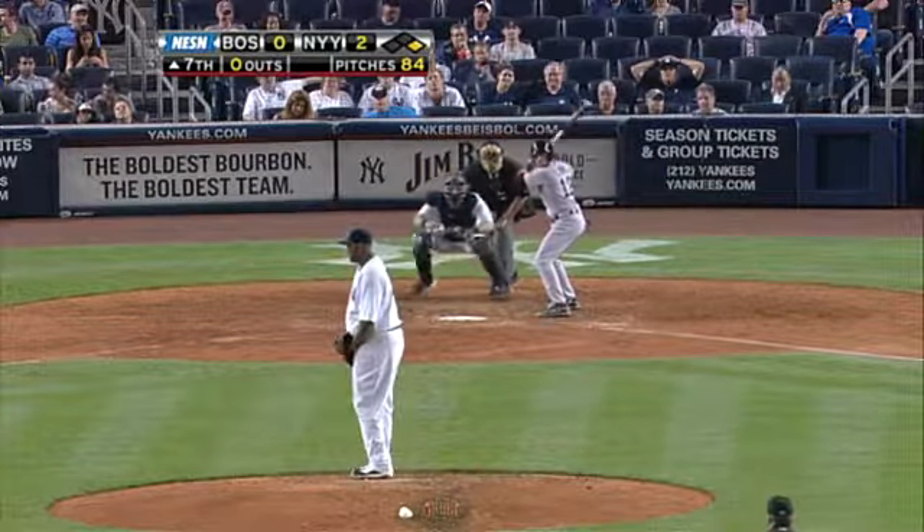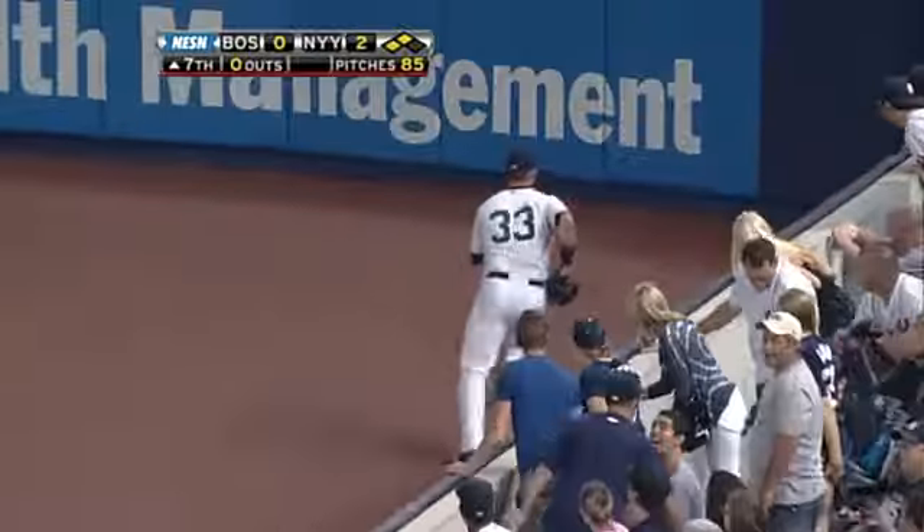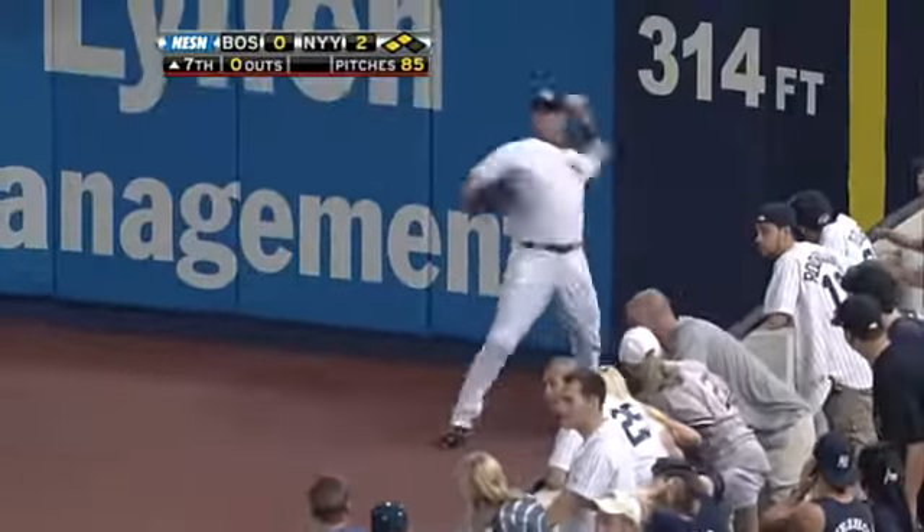Lowry is 0 for 2 — he's flied out to center, flied out to right — and he quickly sends one down the right field line. It went off the glove of Teixeira as Ortiz motors for third. Swisher falls down, it gets by him into the corner. Ortiz is going to come around and score; Lowry will be stopped at third, and it's a one-run game.